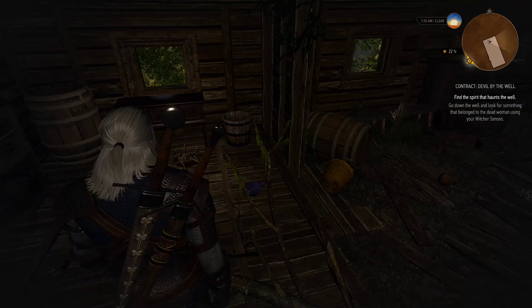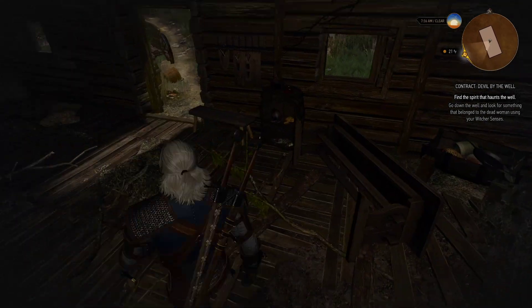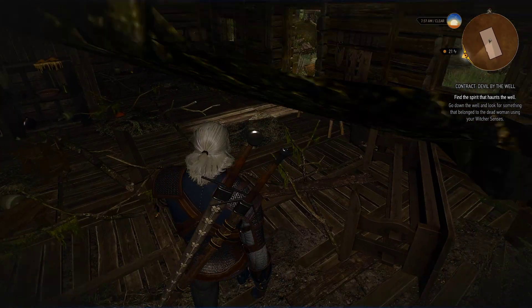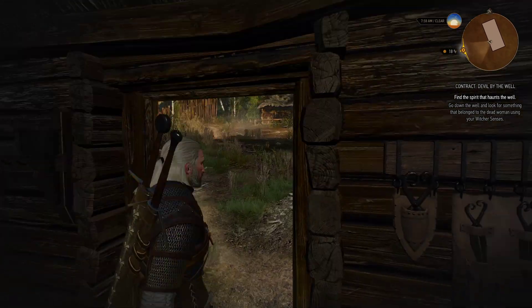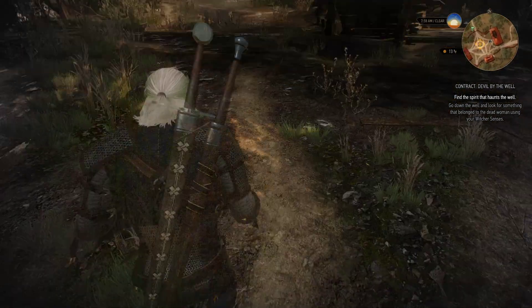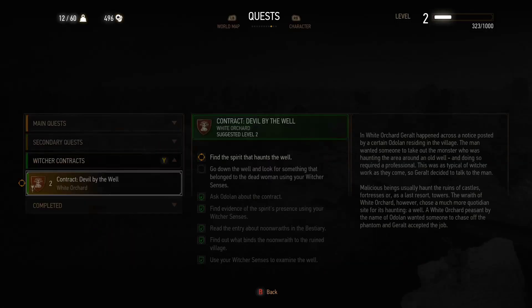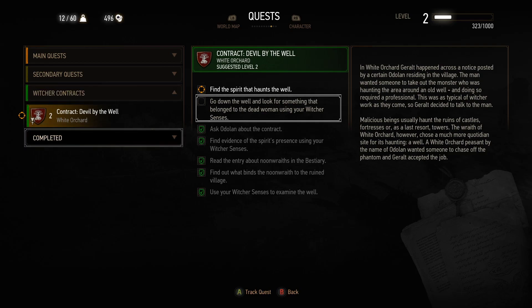There were track marks here — something happened — and over here there are drag marks. Clearly somebody was dragged over here and then dragged to the well, and there are old bloodstains there. I need to go down the well to find something that belonged to the dead woman.